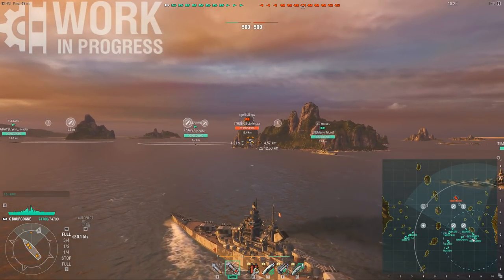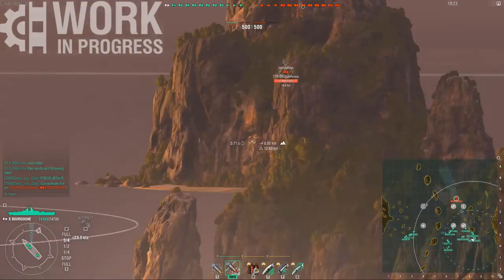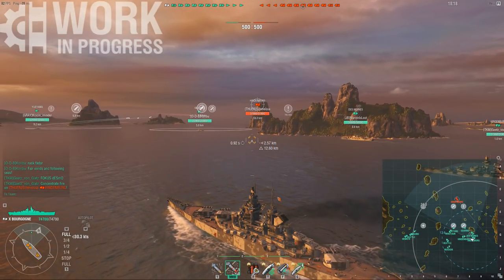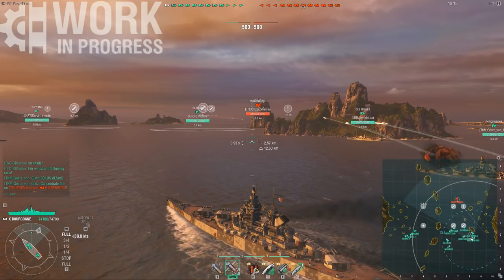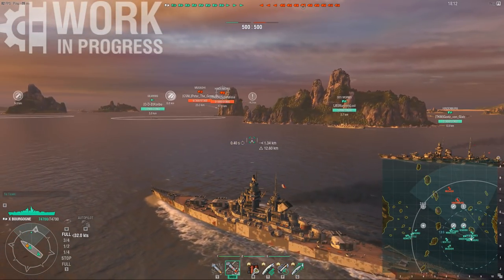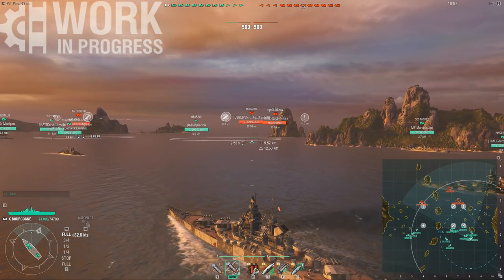As soon as the game starts, there's going to be a bunch of these circles popping up all around the map. These circles are going to be incredibly important. Not only does capping one of these circles give your team 20 points, but it also removes 20 points from the enemy team. But the really important thing is the buffs that these circles give.